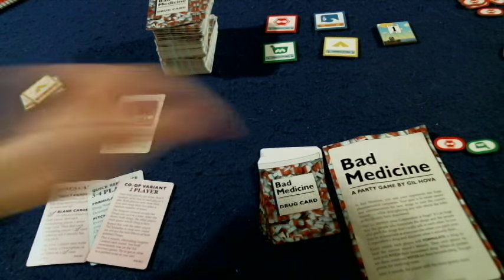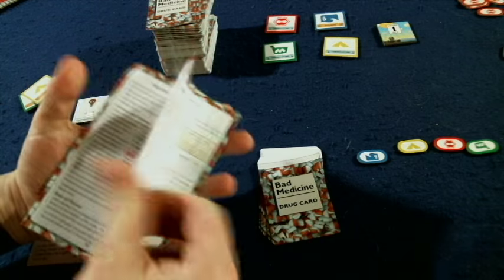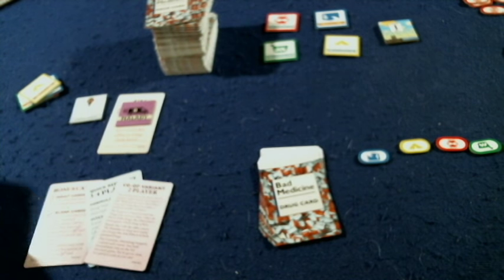We're going to take a look at what you're going to get inside of Bad Medicine. First and foremost, we've got our handy-dandy rule booklet. It's about 12 pages, double-sided, full-color, full of pictures, illustrations, examples — all the stuff you like to see in a well-written rule booklet. Tons of individual play examples. Very well-written rule booklet. You'll be up and running in no time at all; you can probably teach the game right now.